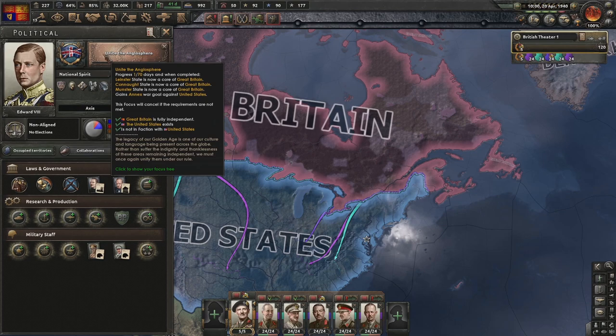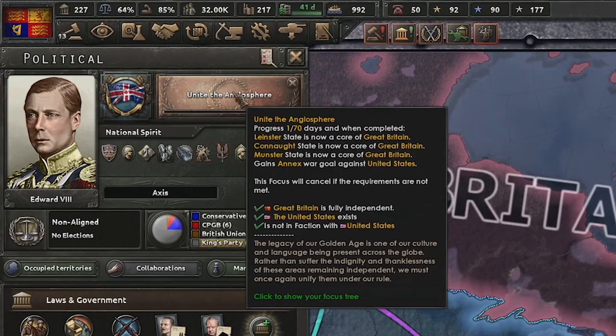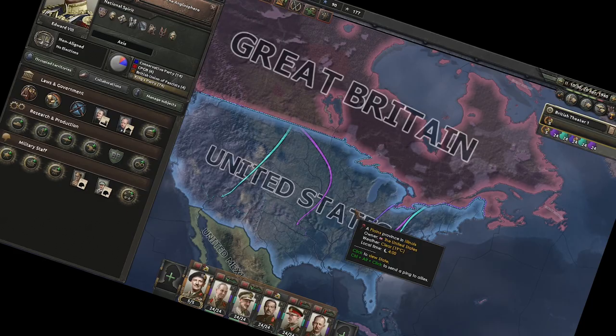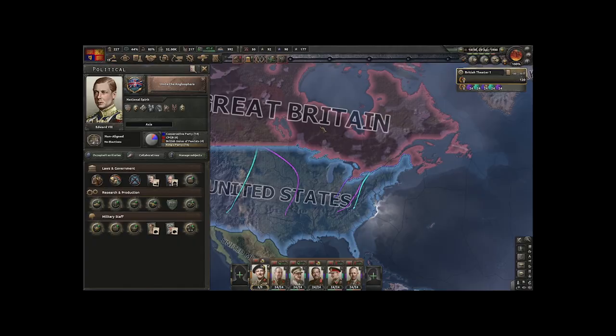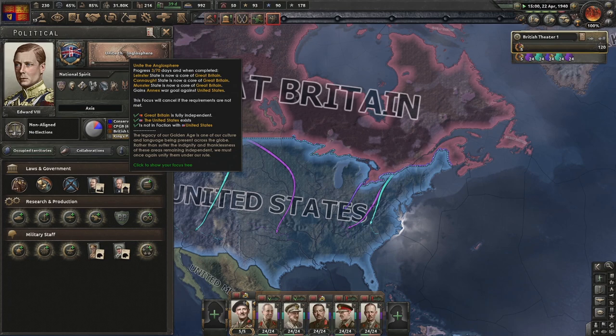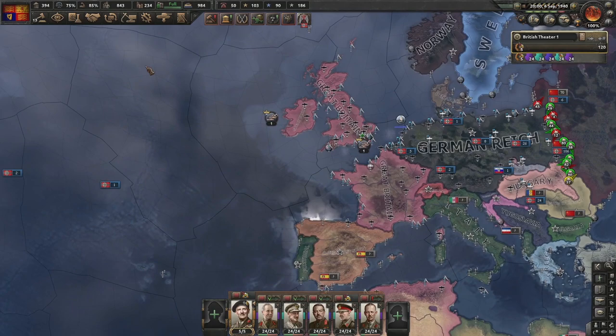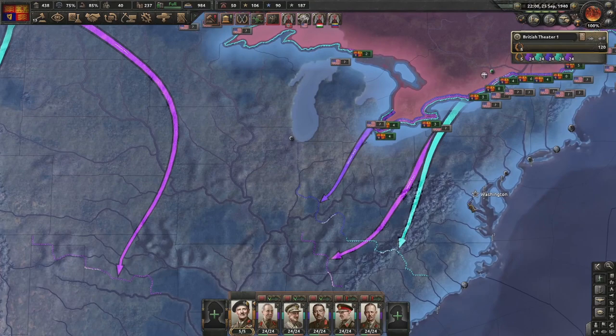This is the focus we need - you can't manually justify against the United States, you have to go through this focus. It's important because you won't be able to form the United Kingdom of the United States otherwise. As a bonus we get casus belli on Ireland which gives us more manpower. Almost the full army group at level five. The focus is complete - extra 10% for non-core manpower.